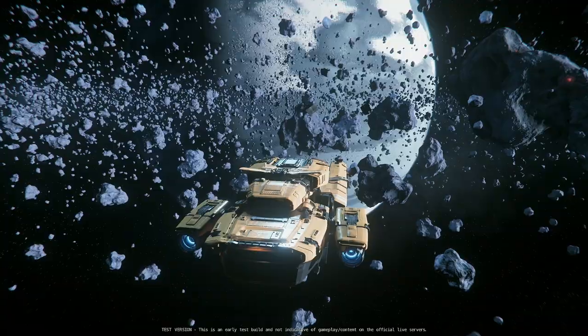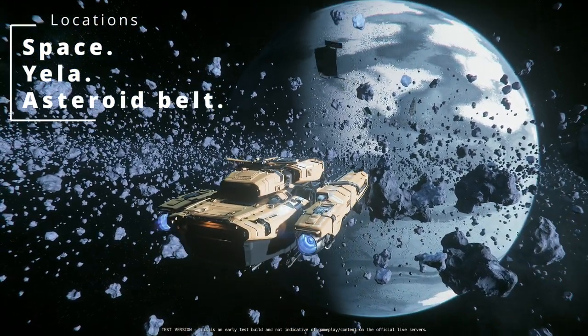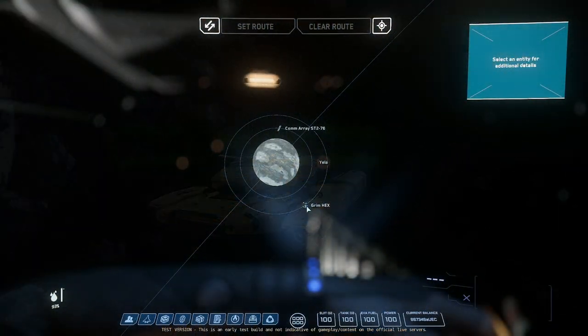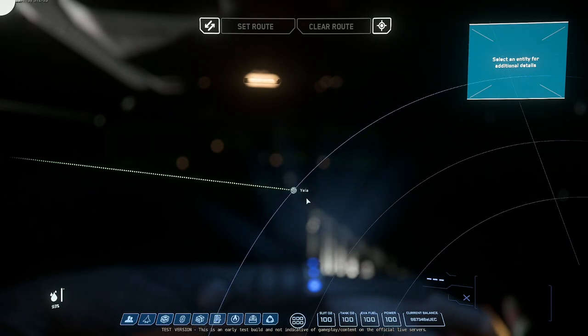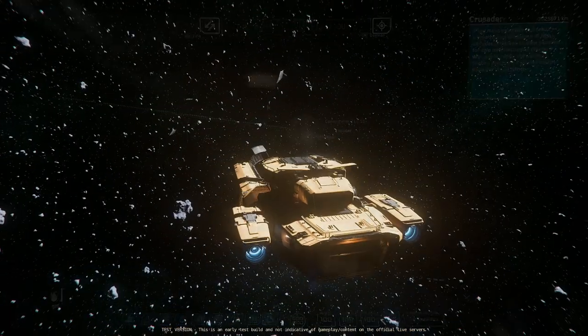The next option is the belt around Yela. If you look at Grim HEX you can see its orbit around the moon — that's the asteroid belt. It has the advantage of being close to Grim if you want to start there, or you can go to one of the OM markers and fly into the belt. It's relatively close to Orison so you could sell your salvage when done, but being near Grim means a higher chance of getting pirated.